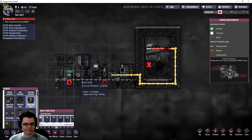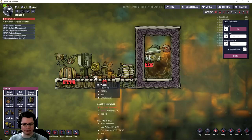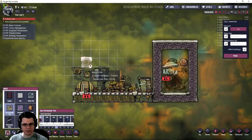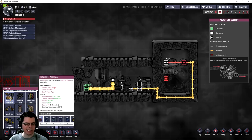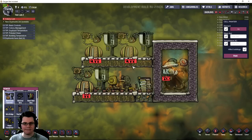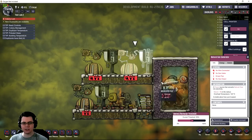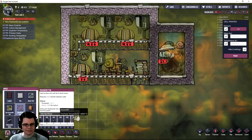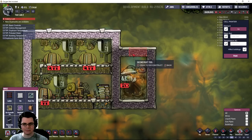Next you'll have your gas generators. Use heavy watt wires made of gold amalgam to protect against overheating. I'm experimenting by stacking some of this equipment and connecting it all via heavy watt wire. I'll isolate this section with abyssalite insulated tile, keeping things neat and even all the way across.